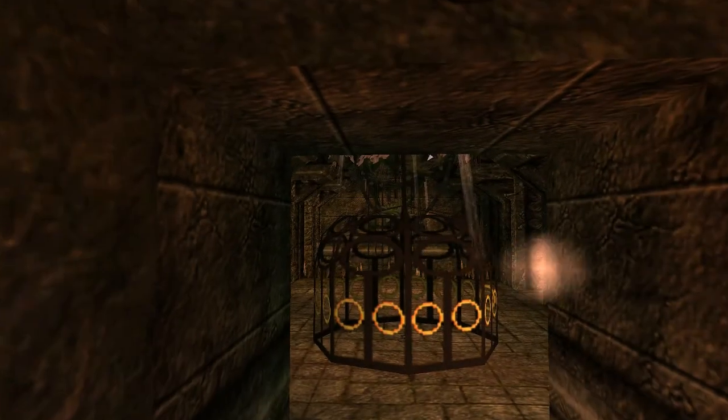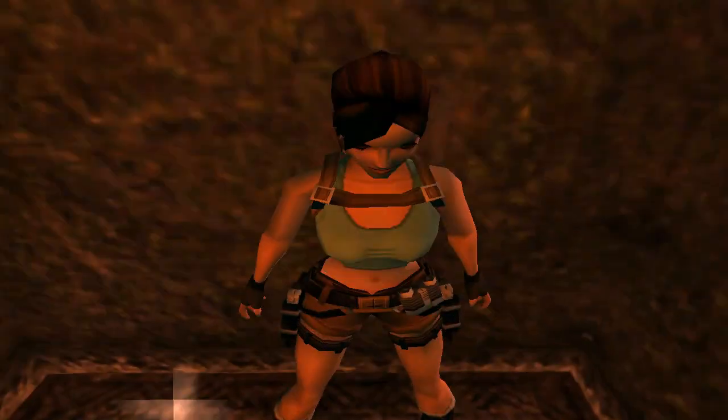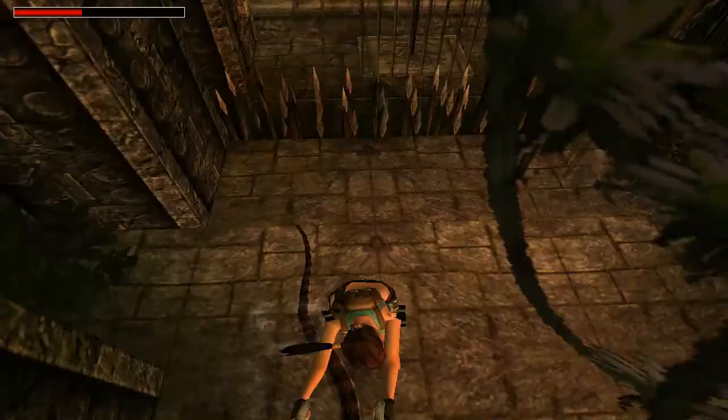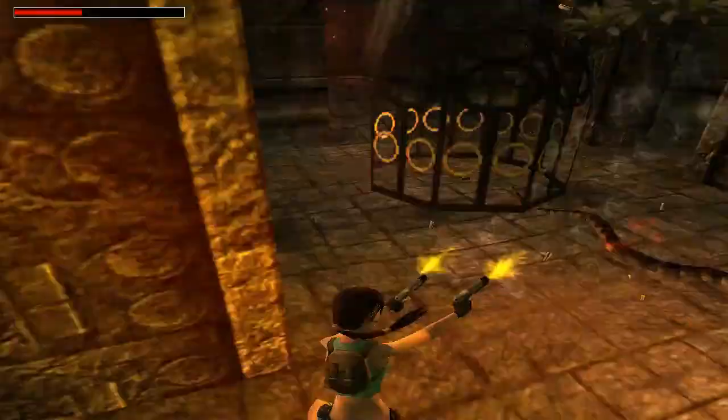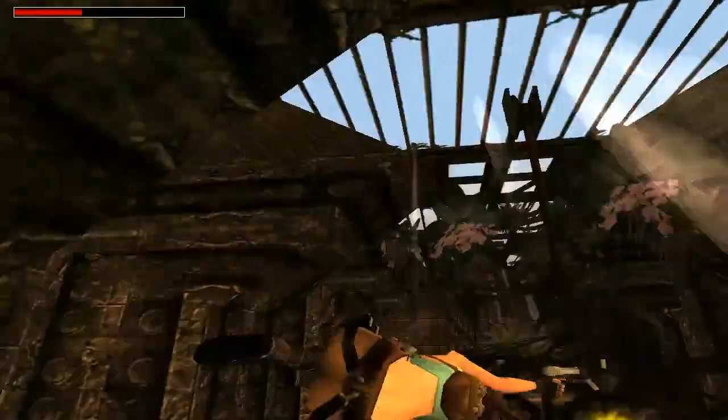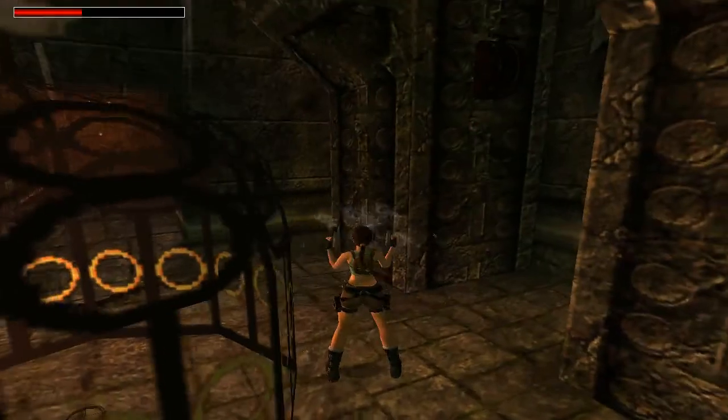We've landed right here. If you run into the room straight away, there is a snake around the corner, so just try to avoid him. And avoid the spiky pit as well.